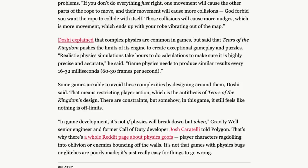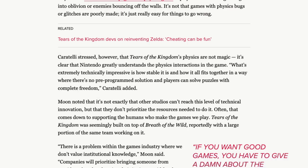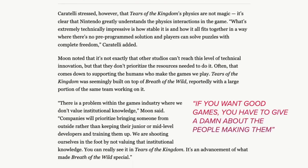'That's why there's a whole Reddit page about physics goofs — players ragdolling into oblivion or enemies bouncing off the walls. It's not that games with physics bugs are poorly made. It's really easy for things to go wrong.' Cartelli stressed, however, that Tears of the Kingdom's physics are not magic. 'It's clear that Nintendo greatly understands the physics interactions in the game. What's extremely technically impressive is how stable it is and how it all fits together in a way where there's no pre-programmed solution and players can solve puzzles with complete freedom,' Cartelli added.